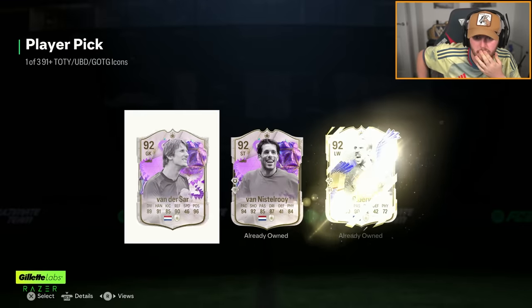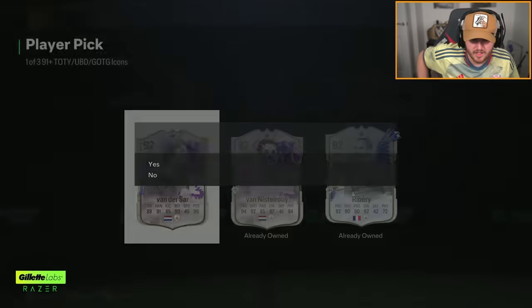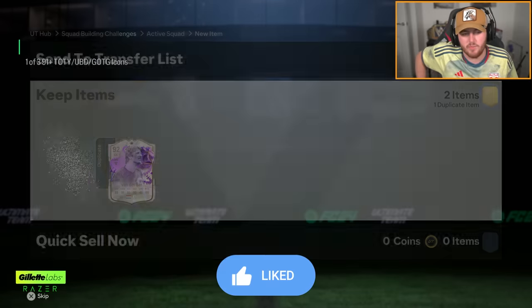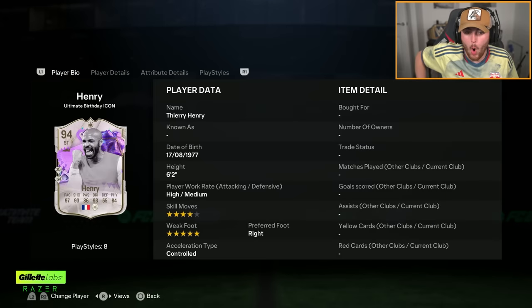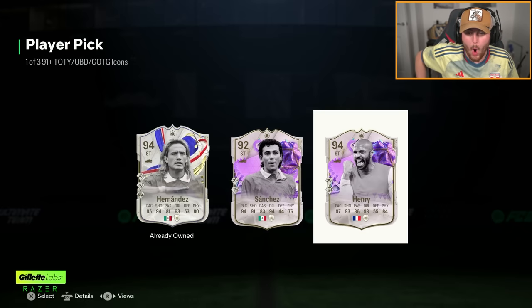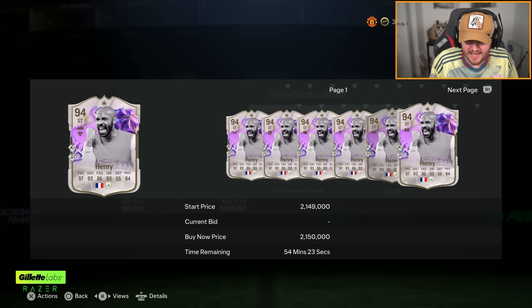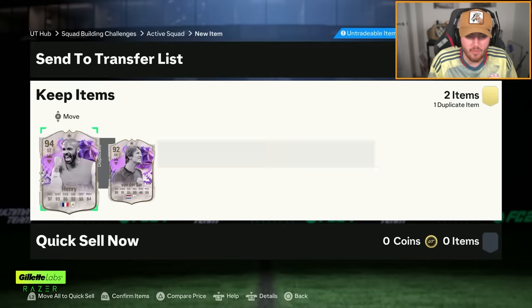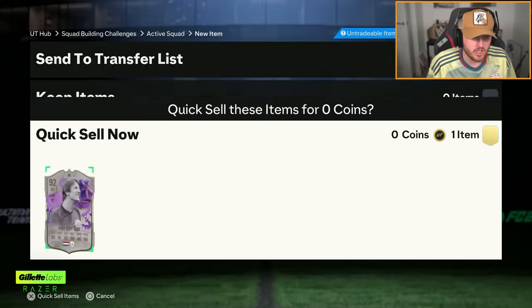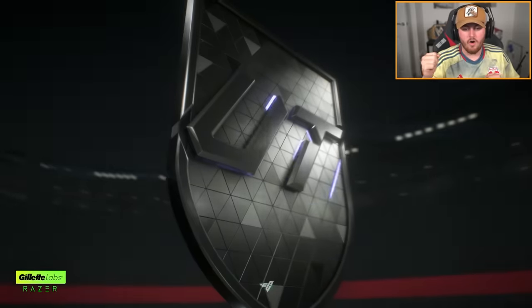First one - EA, I think that's all three dupes. That's a great start, that's fun. Second one please - let's get a greatest of the game. We'll take it, bit of a shame, he's gone down like 800-900k because obviously the 96 one's out now, but we'll still take Van der Sar. That's actually decent, I'm happy with that.